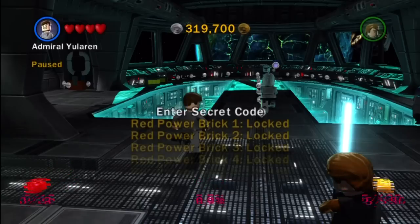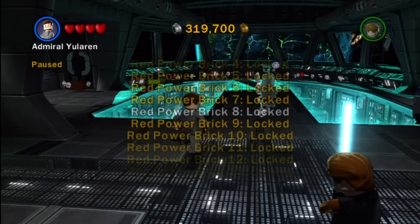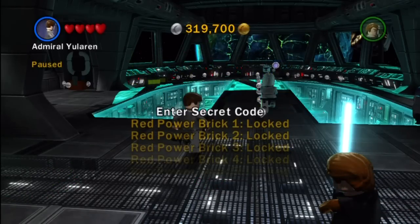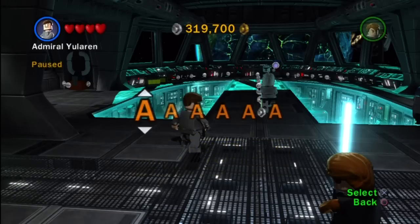Alrighty, so the first thing you want to do is hit the start menu, go into the extras, and then you can see all these different power bricks. At the moment I do not have any unlocked. Make sure to check out my walkthrough where we work our way through the game, but let's get rolling with some delicious cheats.